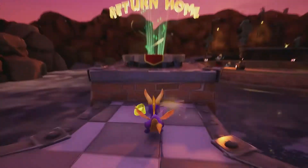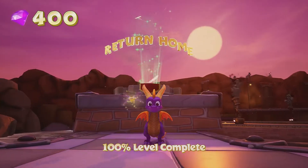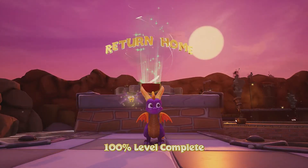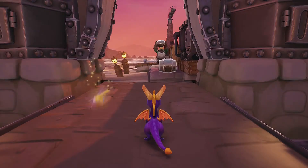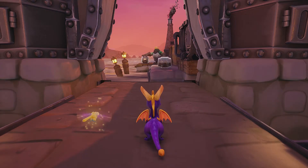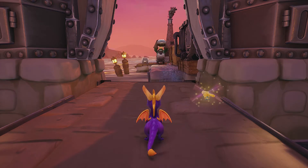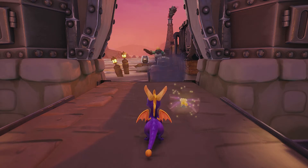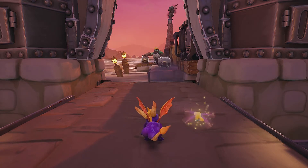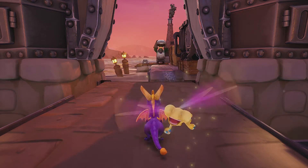Welcome to the walkthrough for Spyro the Dragon. I'm going to show you the Norc Cove within the Spyro Reignited Trilogy. We're at the start of the Norc Cove where I will show you the 400 gems, the two dragons you need to free, the enemies you face — who are the TNT wranglers, engineers, and dock workers. If you want to see the other walkthroughs for other realms, you can click the link below in the description or click the card in the top right.